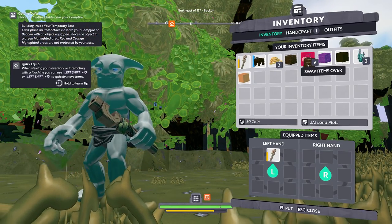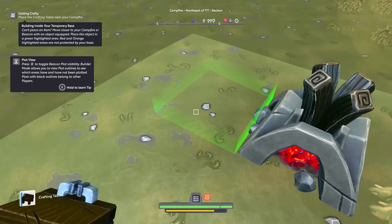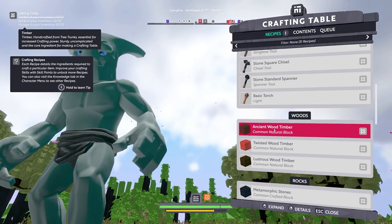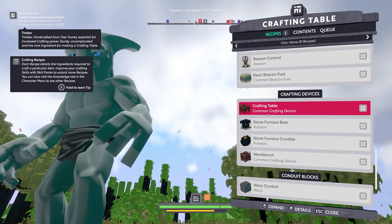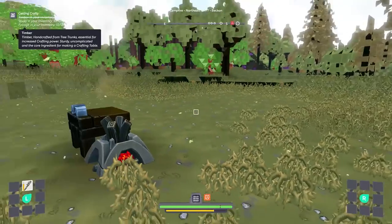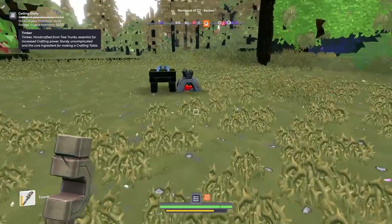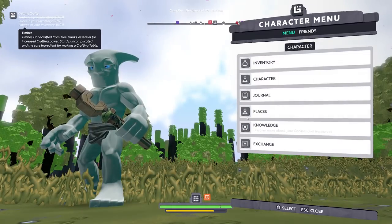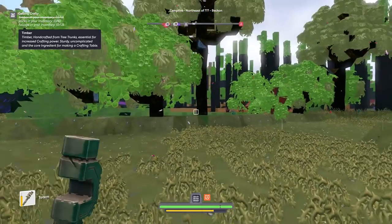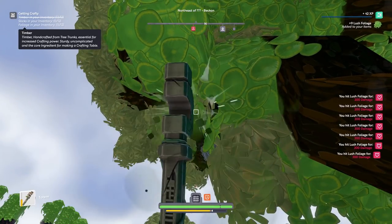We will put the crafting table down. If we press B we can check our proximity — boom, crafting table. Press E to interact and now we can craft a whole bunch of tools, items, beacons, furnaces. Wow, there's actually a lot to this game and I can't wait to go into a city and check it out more. How do we get sticks though? Sticks from inventory, timber — handcraft. Treesign is essential for crafting power, so we can craft sticks. I just realized there's actually a stamina system down low — it regains pretty quickly, so that's nice.